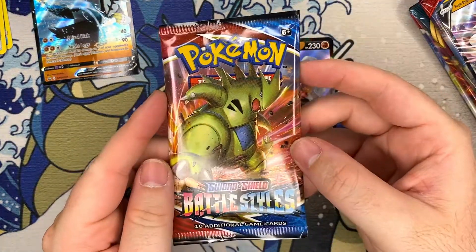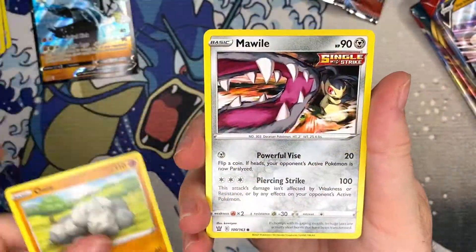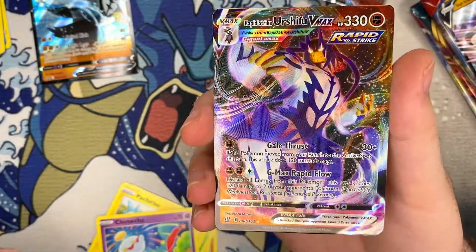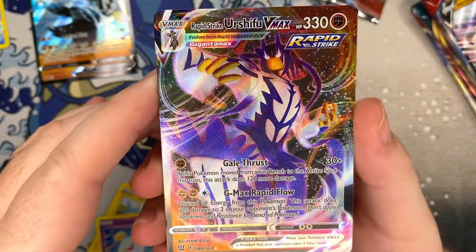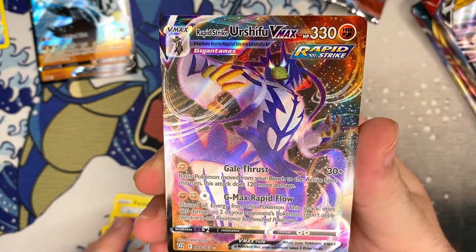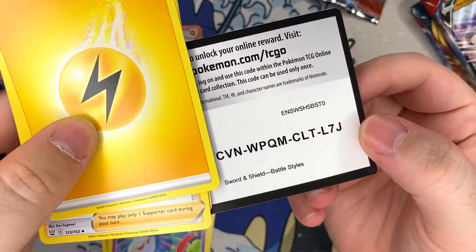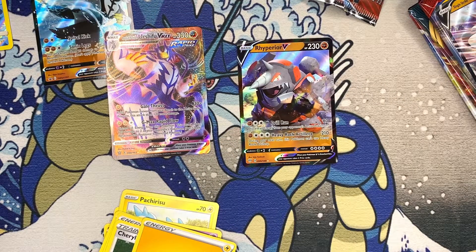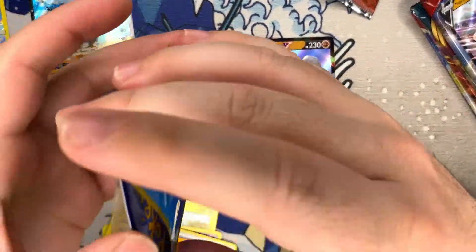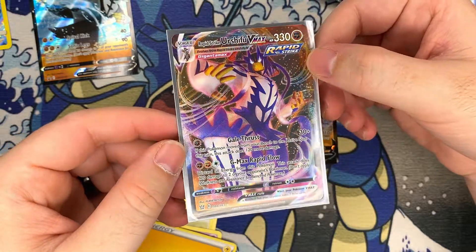Next up is our two Battle Styles packs. All right, what do we got in here? Cherubi, Pachirisu, got some Sizzlipede — and yo, all right, okay, I see you! So we got Urshifu VMAX Rapid Strike coming out of the Rapid Strike box — how convenient, you know. There's that code, gotta sleeve it up. Let's take a look at that — not a bad artwork, it's pretty good, pretty cool.